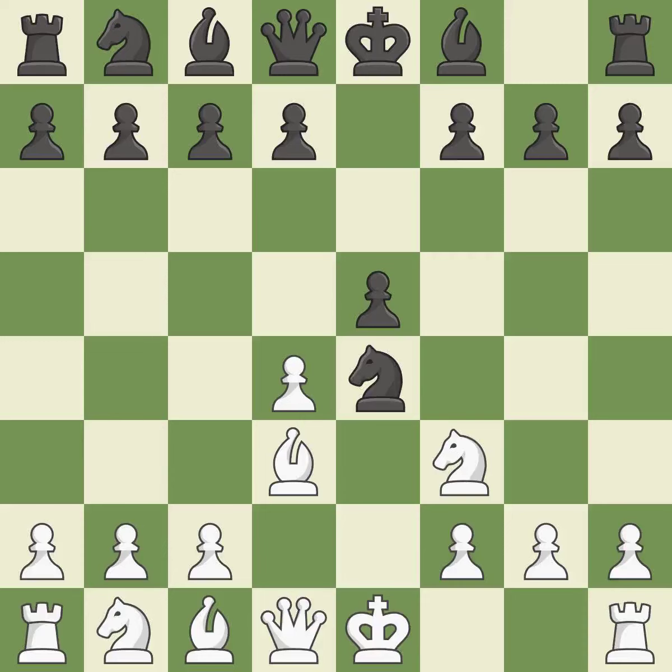Bd3 develops the bishop, attacks the knight on e4, and prepares castling — it is excellent. d5 takes space in the center, defends the knight on e4, and allows the light-squared bishop to develop — it is best. Nxe5 captures the pawn and places the knight on a strong central square where it attacks the f7 pawn — it is best.